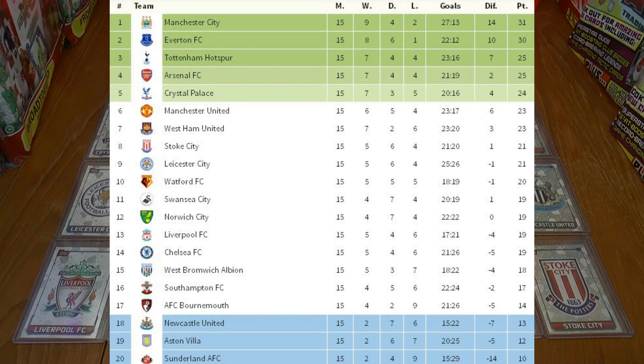Welcome to game week 16 of the Football Cards and Stickers Match Attacks Premier League 2015-16 season. As you can see by the table, Manchester City have returned to the summit with Everton clear in second place. Meanwhile, the bottom three remain the same: Newcastle, Aston Villa and Sunderland. However, they all closed the gap on Bournemouth since the last table was published.